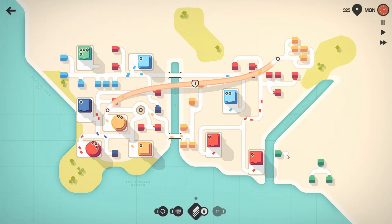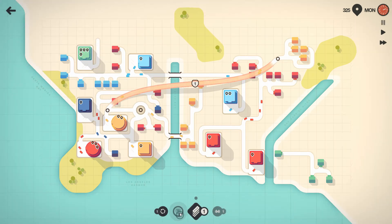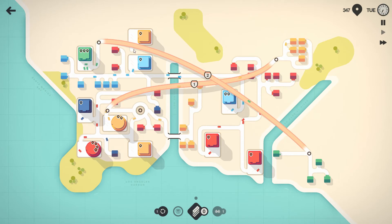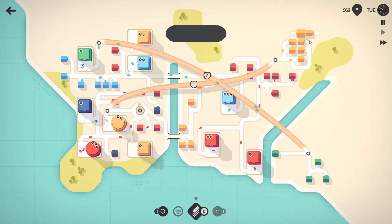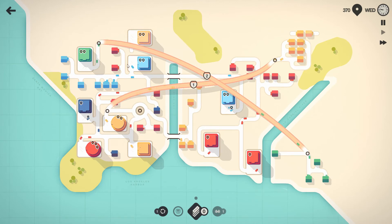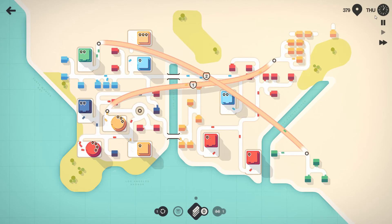We've got no other choice - otherwise we'd send all the green right through town and we don't want that. I'm considering putting a roundabout up here, connecting to the roundabout and getting things down there. We've only got 11 road tiles so we've got to be really careful. Let's turn these around, get them together, then add the motorway on the end and join it straight to there - nice. Now we've got an extra yellow up here which is really not what we wanted.